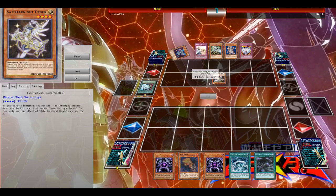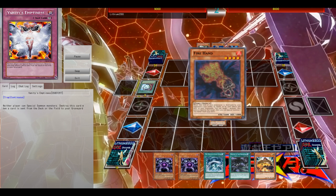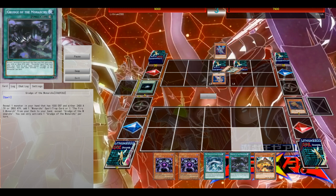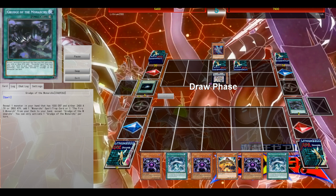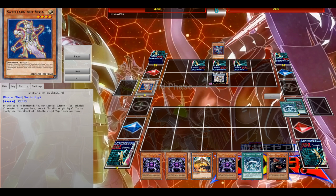My hand is very decent — I have the Grudge, I have the Stormforth, so I can already search out my March. I'm not going for my Fire Hand because of the two back row; I'm just going to wait and get my Fire Hand on board. There's no reason to go all-in just in case he already has Typhoon. He's going to make Omega since he knows I'm playing deck reliant — heavily dependent on my Stormforth and Soul Exchange. Thanks to his Omega, he's going to quickly seal up the deal.